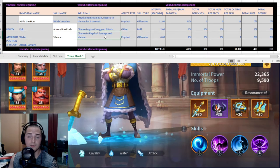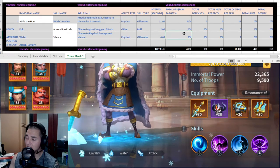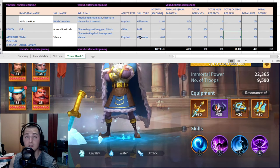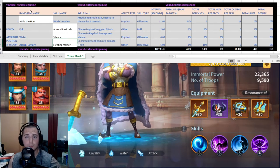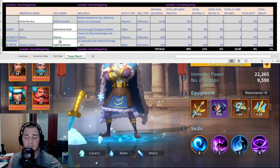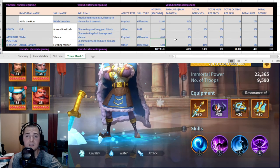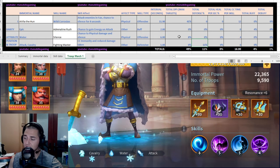Silence is a chance to deal physical damage and silence — it's an offensive skill, six-second interval. It does a total of 8% DPS, which isn't the point of the skill — it's not a DPS-based skill. But it does provide four seconds of potential CC per use. Then we have Fighting Master, which is going to make him fantastic, super strong, and unable to be CC'd. Fighting Master gives you CC immunity and reduced damage taken. It is an aura, it is defensive, constant at a one-second interval, and the total defense percentage added to your life is going to be 11%.